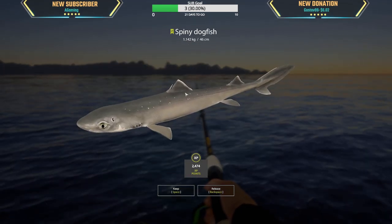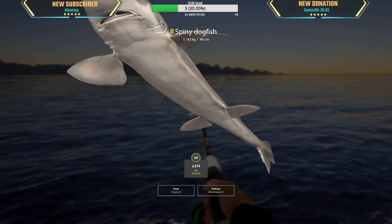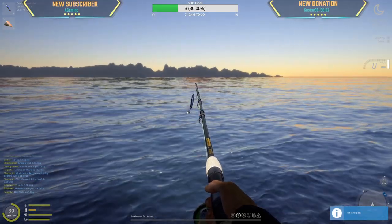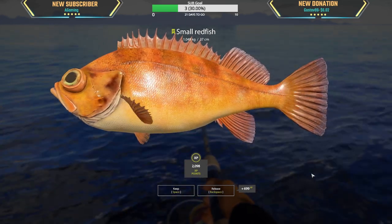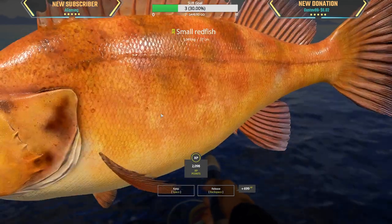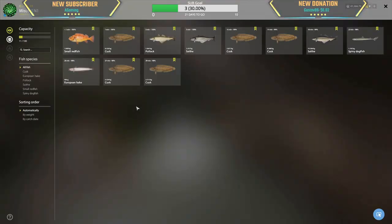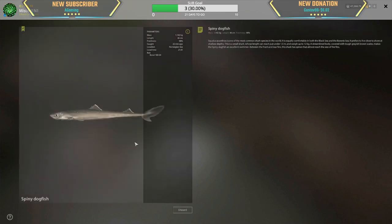Look at this poor thing, it doesn't have any teeth. Yes! Small red fish — our very first one. This is so cool! We finally used the fillet jigging rig and unlocked it on a fillet strip.